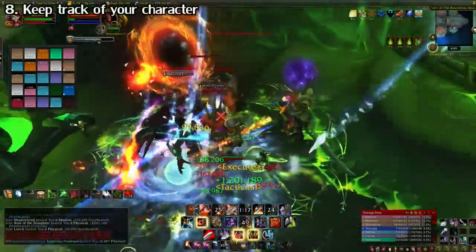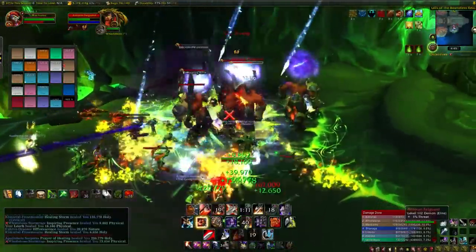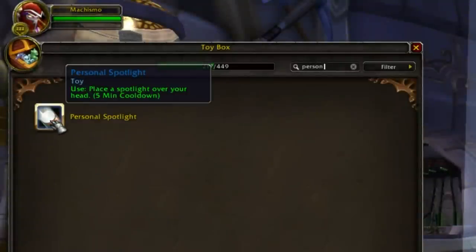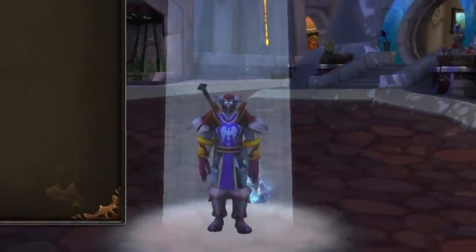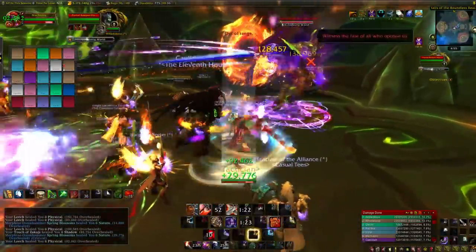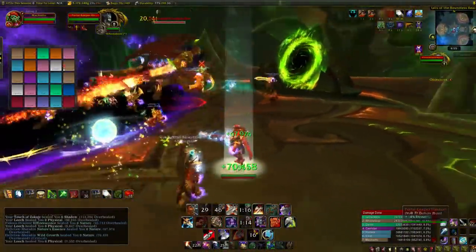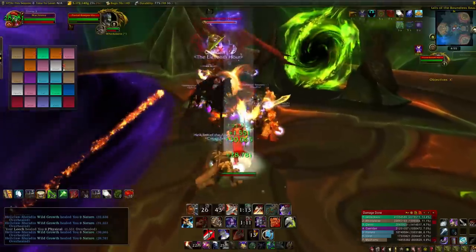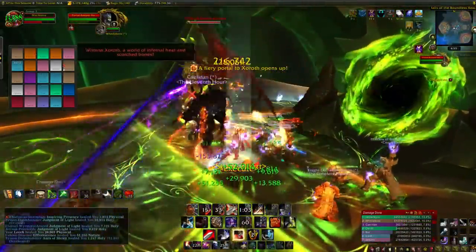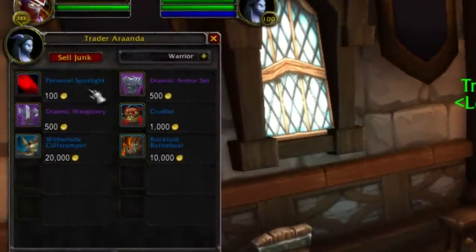For raiders, if you're melee and things get hectic, you can lose track of your character in a crowd. Something I like to do is use the Personal Spotlight toy. When you use it, a giant beam of light appears above your character, making you really stand out and helping you keep track of where you are. It has a 60-minute duration and a 5-minute cooldown, so it's not restrictive. It's also client-side only, so you won't distract your guildmates. You can buy it from a vendor in your garrison in Draenor — link in the description.